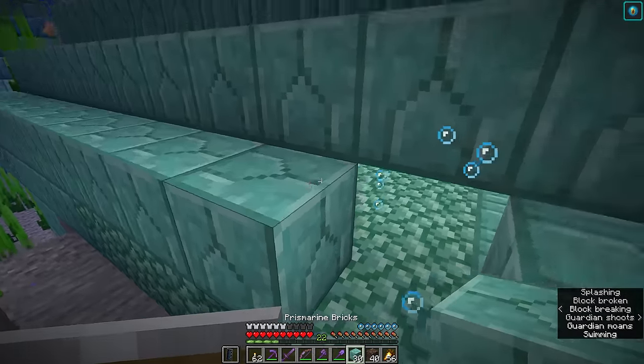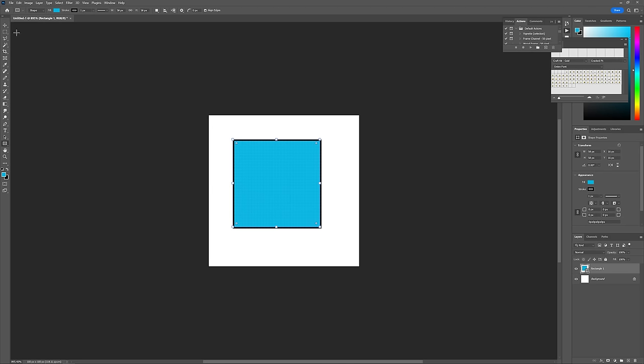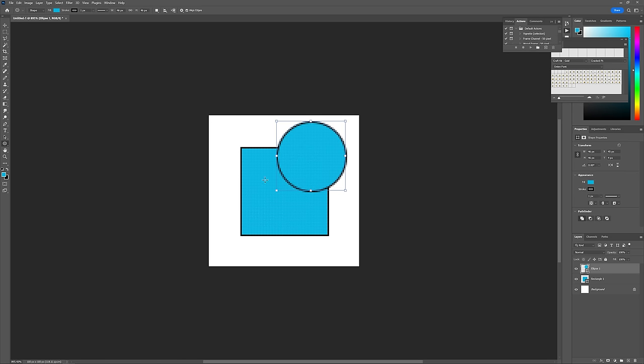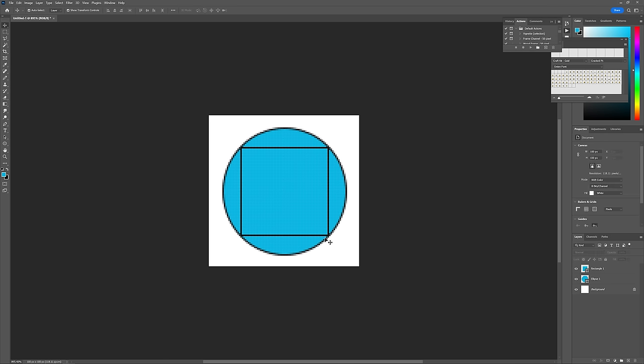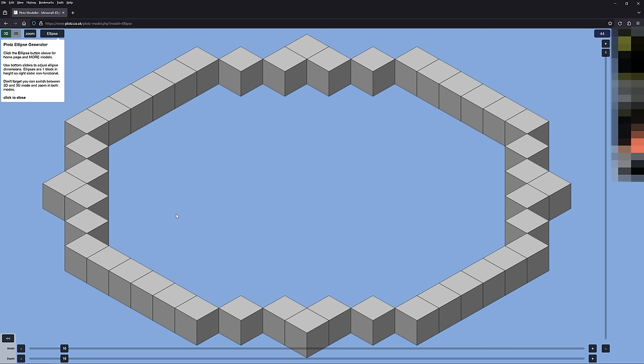One way to make it easier plotting out larger structures, especially when drawing a circle around a square, is by using graphics tools. I'm using Photoshop — I'll drag out a square of 58 by 58 pixels since that's the shape of the base of our ocean monument, then use a circle drawing tool around the outside. By looking at the dimensions, we've got a circle with a width and height of 84 pixels, so an 84-pixel diameter.